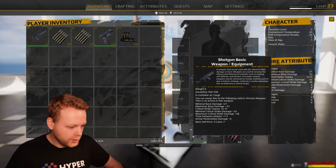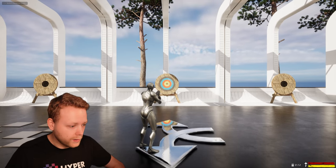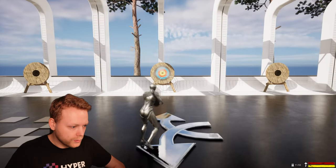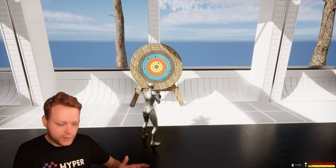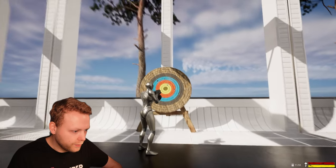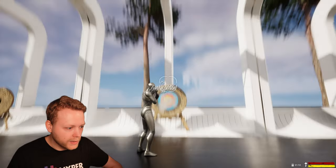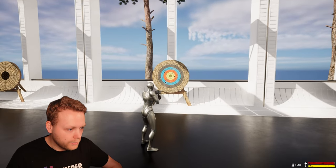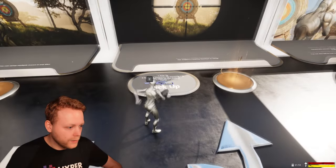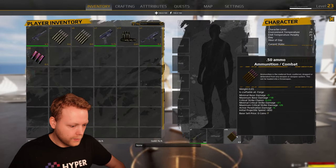Equipping the shotgun — it has 12 ammo in the slot. Pressing left mouse button triggers automatic reload and shoot. This one has eight shots and it spreads randomly, also based on distance. When closer, it will spread less. I've also included a sniper rifle.